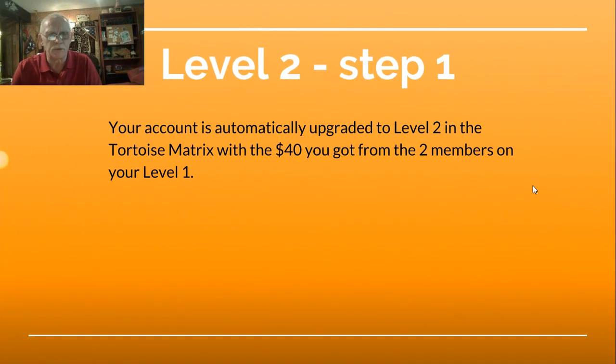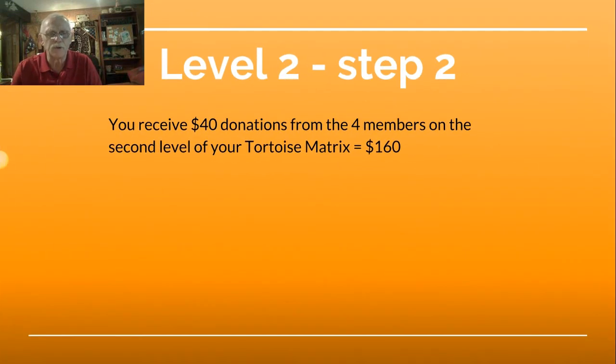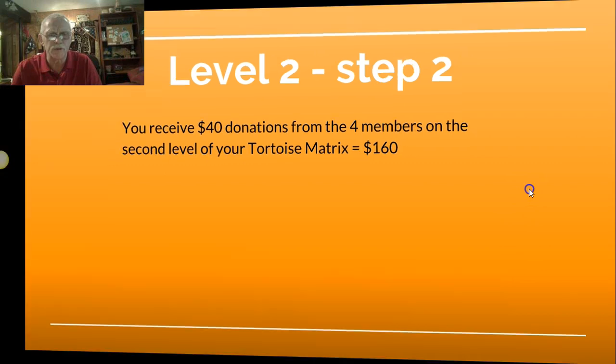Level 2, Step 1: Your account is automatically upgraded to Level 2 in the tortoise matrix with the $40 you got from the two members on your Level 1. Level 2, Step 2: You receive $40 donations from the four members on the second level of your tortoise matrix, which equals $160.